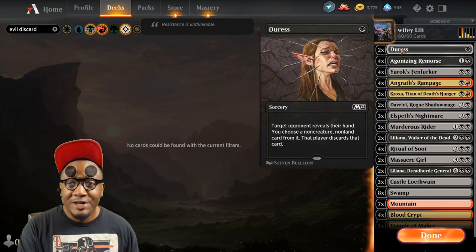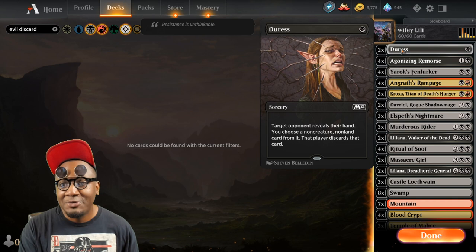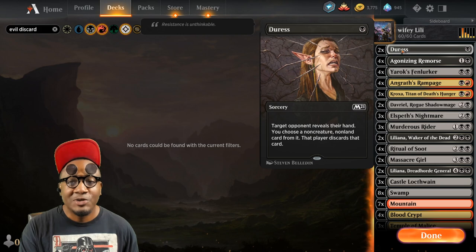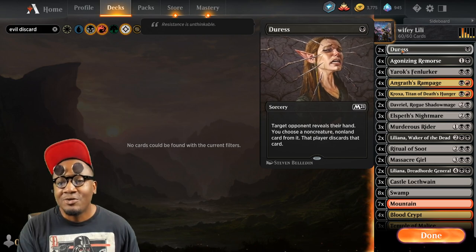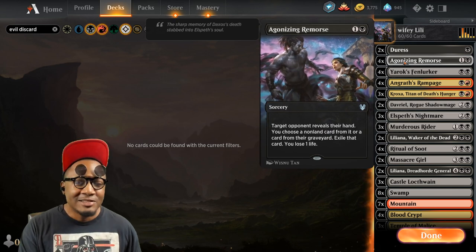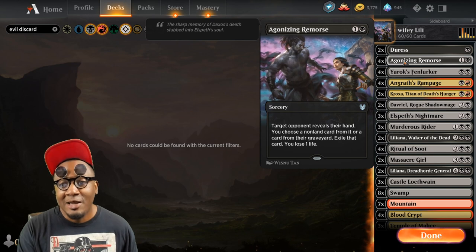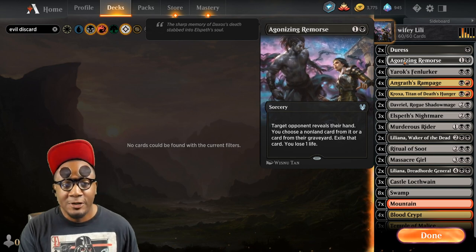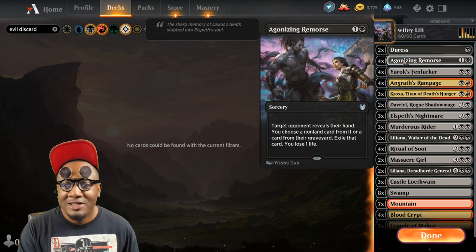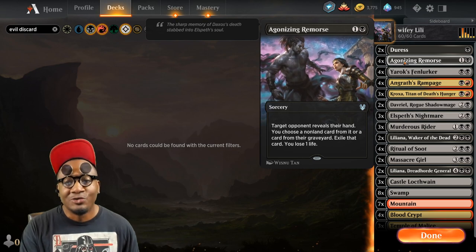I've got two Duress for early game hand disruption. Being able to turn-one Duress a person and see what they're playing makes a world of a difference, so we can sequence our plays and know exactly what we want to be doing. For Agonizing Remorse — this is the best hand disruption card in the game right now. A lot of times discard may not be good enough because there are a lot of recursive strategies out there, so exiling whatever you target makes a world of a difference.